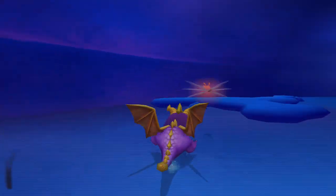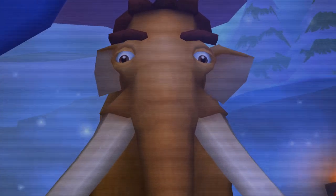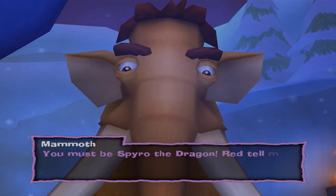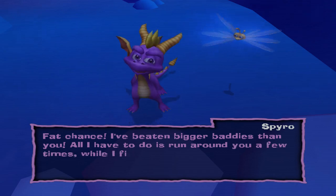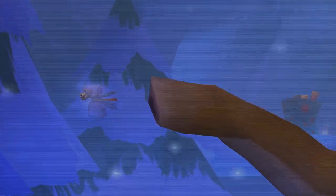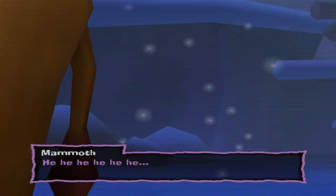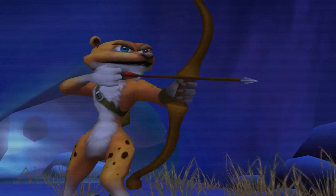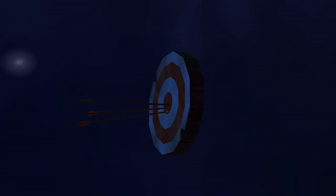Is this like a singular room? Oh wait, what's this? 'You must be Spyro the Dragon. Red told me to stop you.' Oh fat chance — I've beaten bigger baddies than you. All I have to do is run around you a few times while I figure out your weakness, then I just hit you three times. I need to wait to see you three times in the room — but I have to do that and then I'll be stuck in the room, so I can't do this, I can't do it.